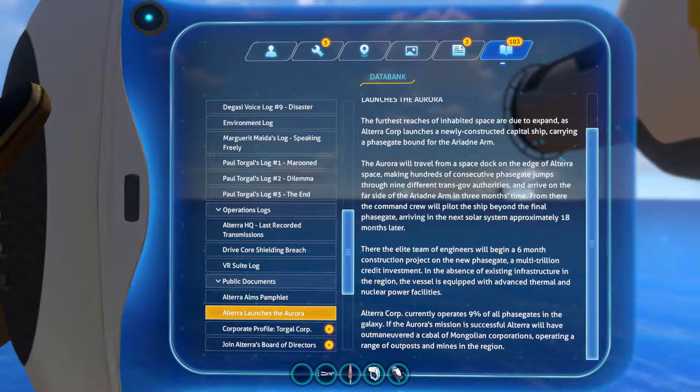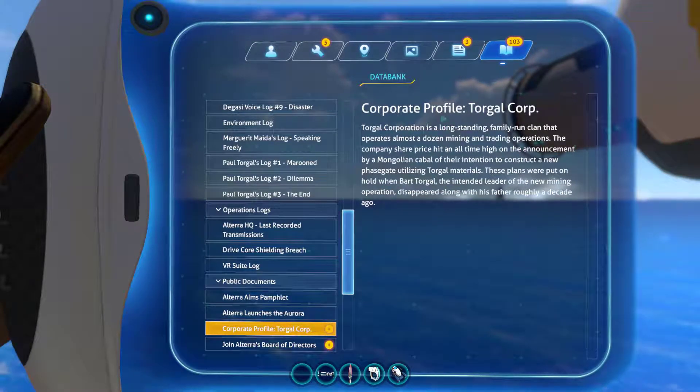Altera Corp currently operates nine percent of all phase gates in the galaxy. If Aurora's mission is successful, Altera will have outmaneuvered a cabal of Mongolian corporations operating a range of outposts and mines in the region. Corporate file: Torgal Corp. Torgal — that's Paul Torgal's name, from the Degazi.